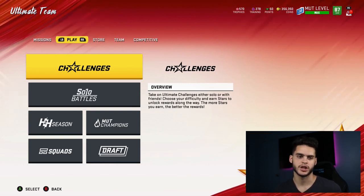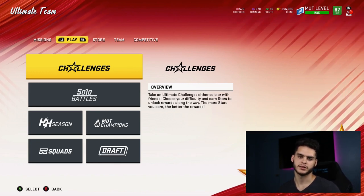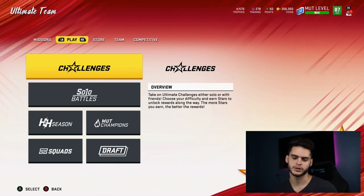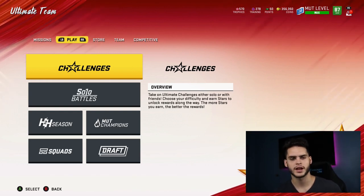Once you do this and get the 50 wins, you get your free player. Options include players like Derwin James, Harrison Smith, D-Law, Odell, Todd Gurley, Luke Kuechly, Stephon Gilmore, and Pat Mahomes, among others. You can get one of those.